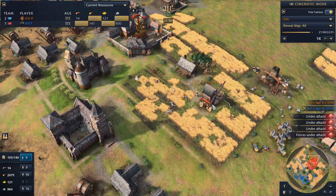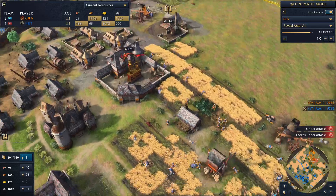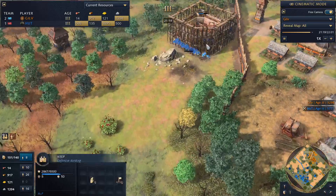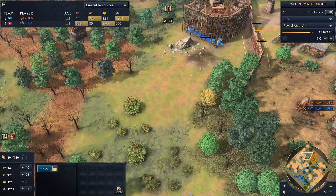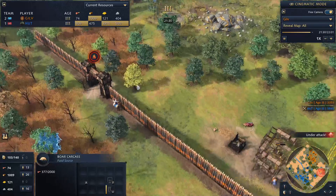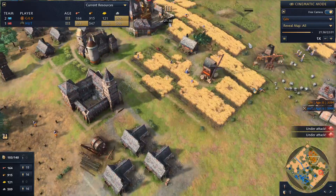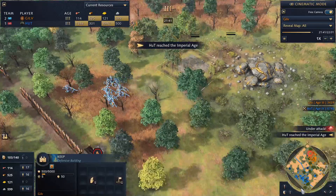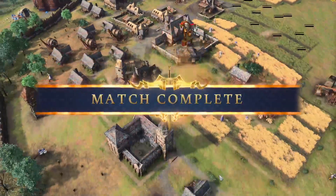The winner will progress through to the grand final, and at this stage I think that may be hut — gilv is unable to keep gathering any food through all this, pushed off the bulk of his farms. Hut is getting another nasty keep on gilv's doorstep, denying the berries. Gilv is trying to get back on the 300 food resource down there just to get what he can out of the map. Hut going to imperial and adding another keep — gilv's forced to tap out because he's just fallen too far behind. Hut goes through to the grand final.